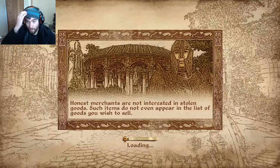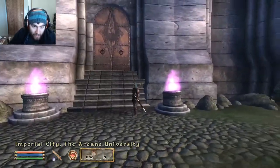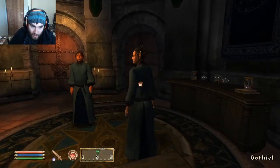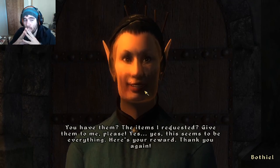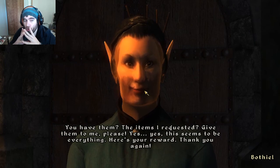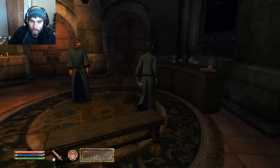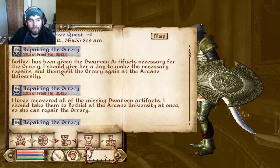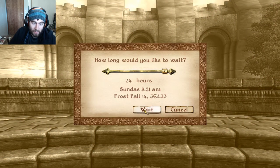What would you like, Bothiel? I have all the dwarven parts — that's something, right? Hopefully you like it. I love the Arcane University — it's so cool, yet so useless now cause we have Frostcraig Spire. You have, Bothiel — yes, the items I requested, give them to me please. This seems to be everything — here's your reward. Thank you again. You're welcome. What did you give me? I should give her a day to make the necessary repairs, then visit the Orrery again at the Arcane University. I don't know what she gave me — it looked like it was just gold.